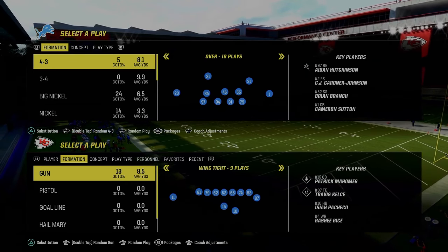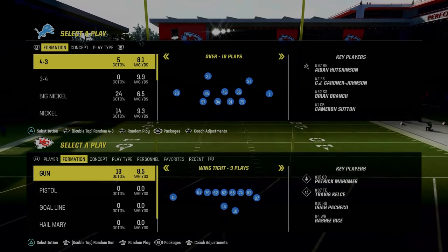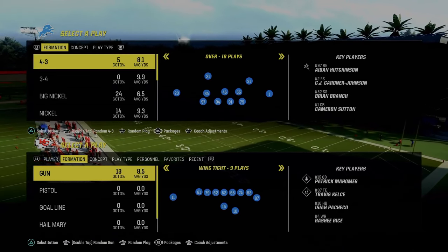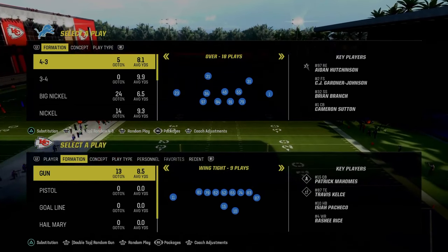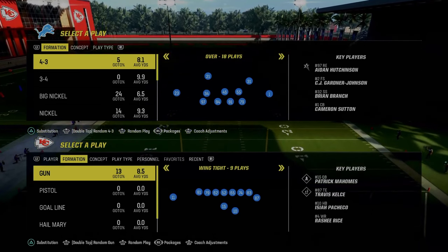If you enjoy this kind of content, make sure you join the Patreon — it's only $10 to sign up. It gets you access to all of our offensive and defensive e-books like this one. The Patreon versions are a little more in-depth with more high-level breakdowns. This spread e-book is really going to be taking over competitive Madden. People don't realize how good and how almost broken this offensive e-book is going to be.